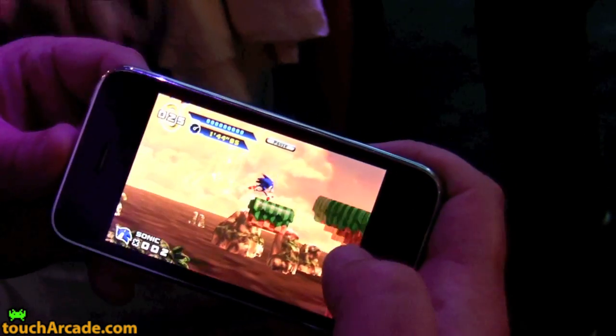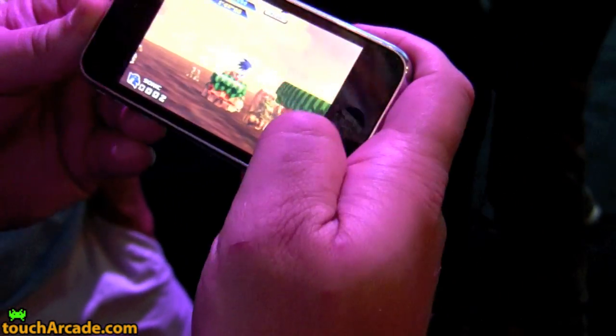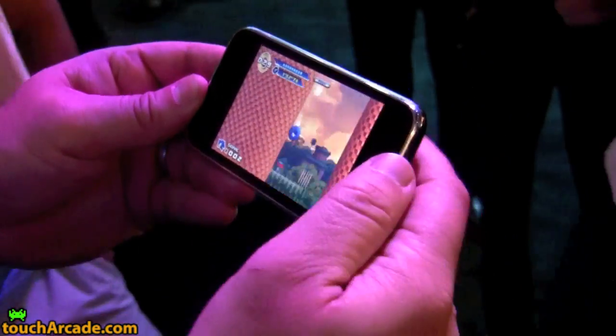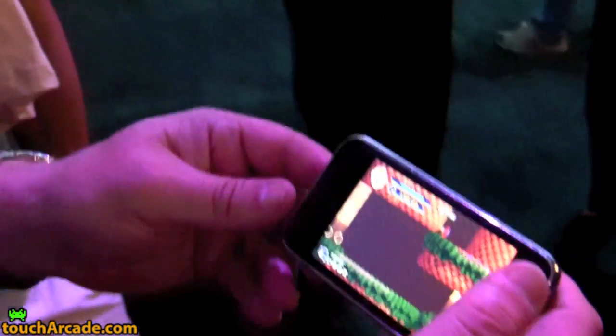How do you do a spin dash on the phone? There are two ways to control it. This is the tilt mode — you tilt left and right to spin dash. But there's also a D-pad mode where there's a virtual D-pad.